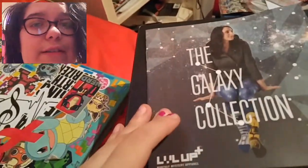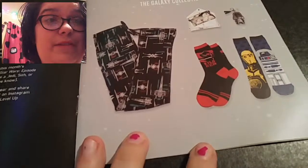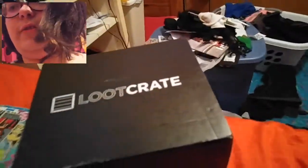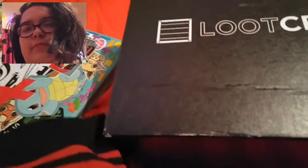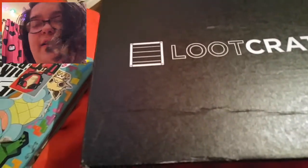First off, this is the Level Up Galaxy Collection booklet. It basically tells you about how it has all Star Wars themed stuff for the Galaxy Collection. So depending on what Level Up you get, you get different stuff. In the socks one, you get two pairs of socks. The first pair are C-3PO and R2-D2 socks — they're actually longer socks than normal, so that's kind of exciting. Then the other one are Kylo Ren socks. So that's pretty cool.